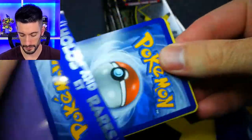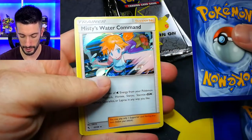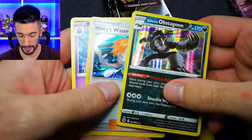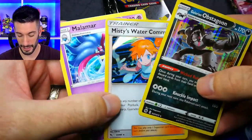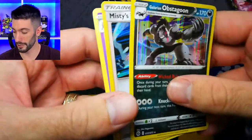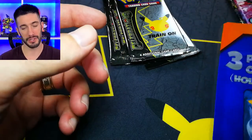I'm going to start off with these first because realistically I feel like it's going to be very underwhelming. First pack - we got a Misty's Water Command and oh my god, Galarian Obstagoon. Just get out of here. These are pretty much what I expected - not crazy pulls, and a non-holo rare.